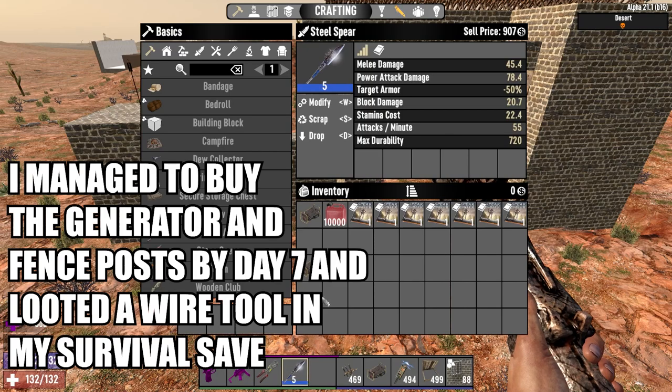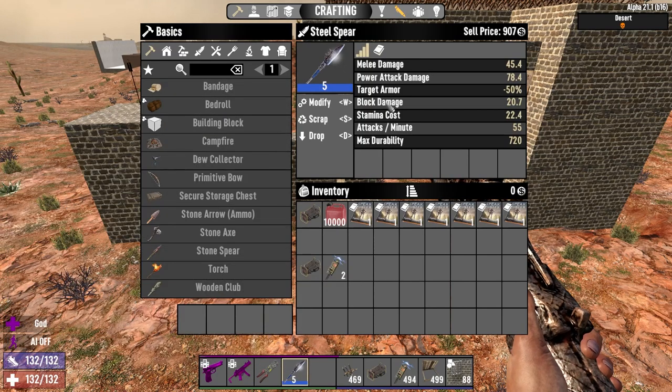You'll need a wire tool, a spear — stone, iron, steel, whatever you've got by day 7. And it's going to be useful if you read as many of the Spear Hunter books as you can get. If you're perked into spears these are more likely to drop anyway.